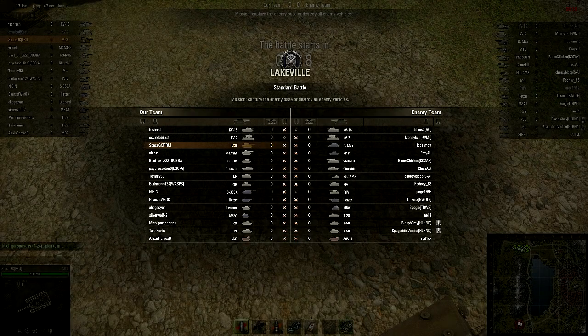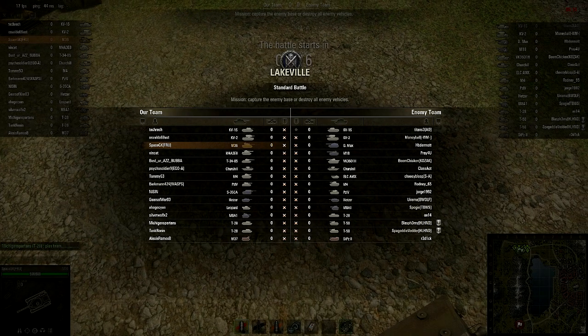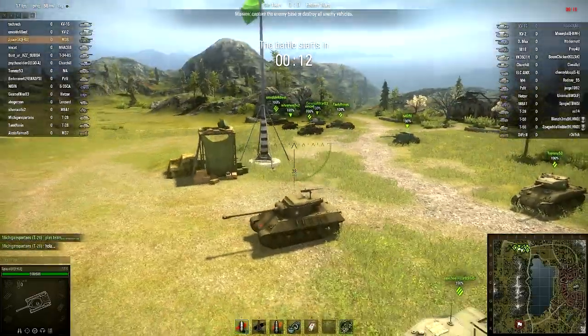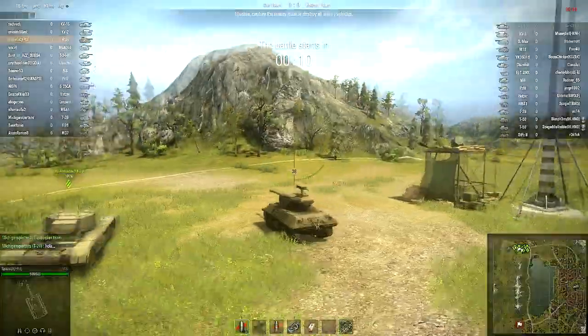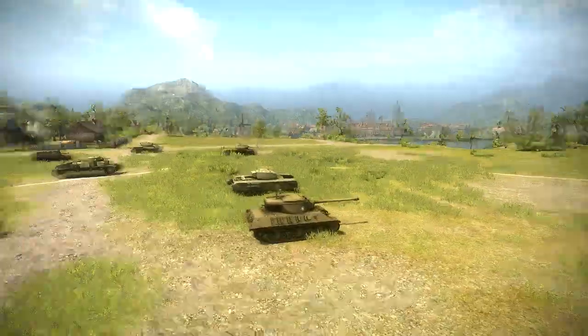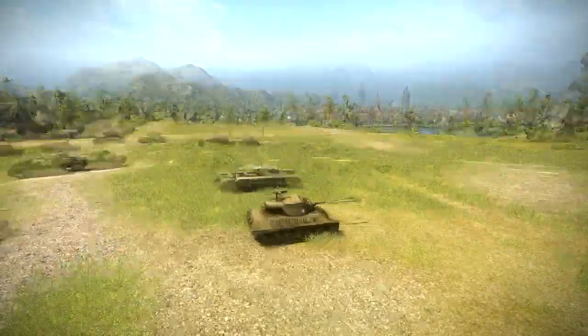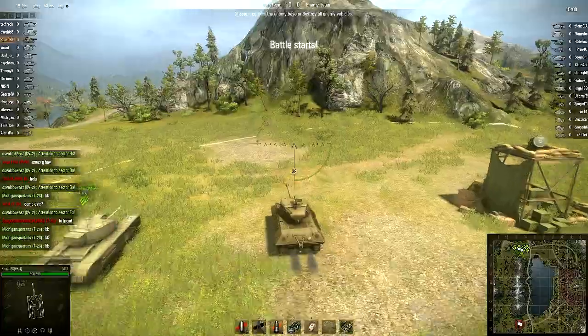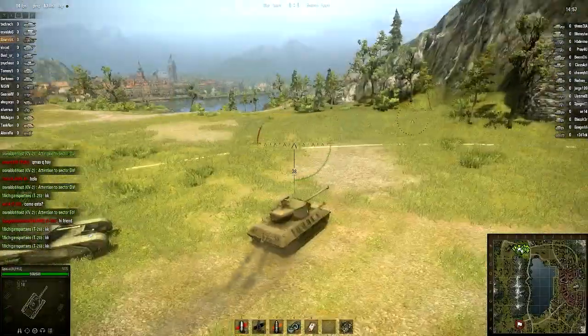If you're wondering why I'm looking at the ground, there is actually a reason for that. I want to show off how Lakeville looks slowly, so you can see how every cliff is nicely rounded with the new rendering systems. This map, I think, is one of the most apparent changed maps with the new visuals — especially if you get up close to the shoreline and look over the cliff.